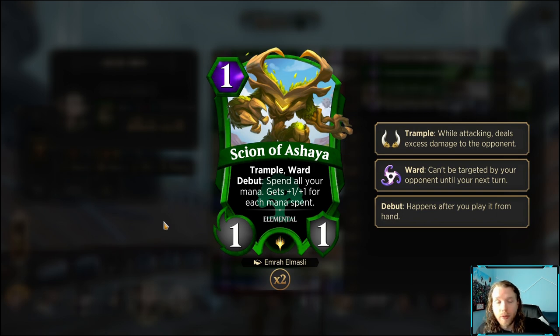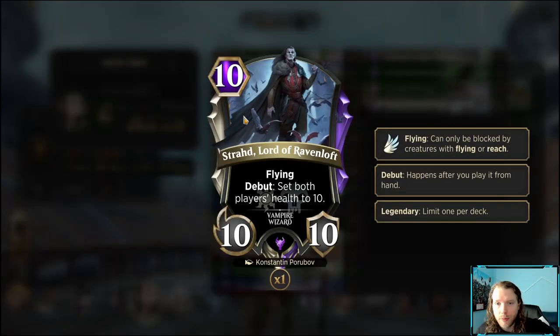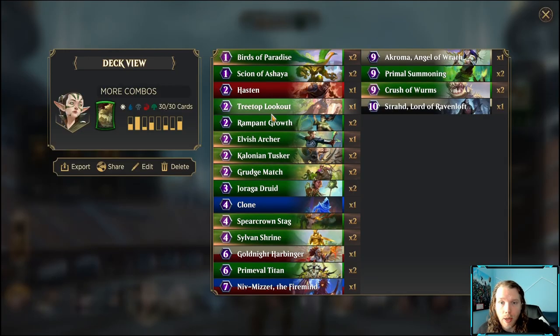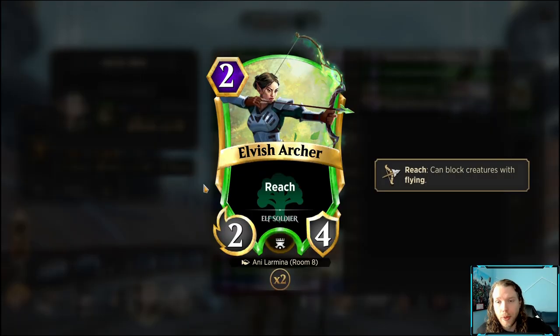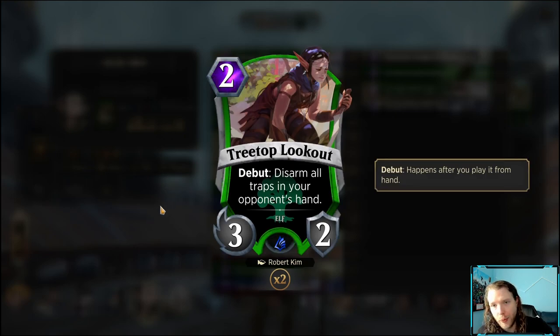Late game, Scion becomes absolutely ginormous with trample and ward, so unless they have a ward wipe, Embalming Glare, or Demonic Edict, they're probably just going to die. Hasten gives Strahd haste, and Strahd makes it so both players' health is 10 — he's a flyer, so flying with haste doing 10 damage seems pretty good. If your opponent doesn't have a trap or a flyer to block, they just lose the game — that's the classic combo.